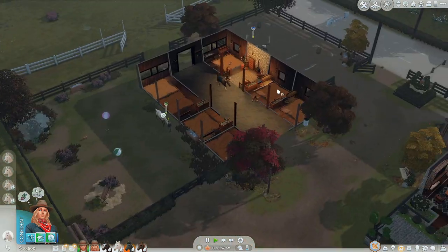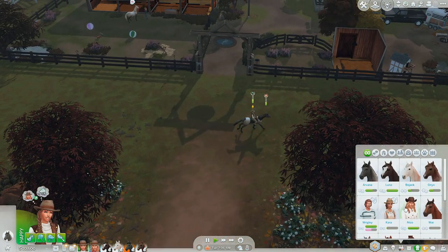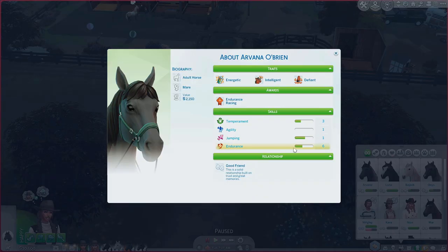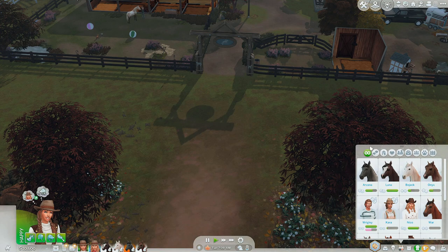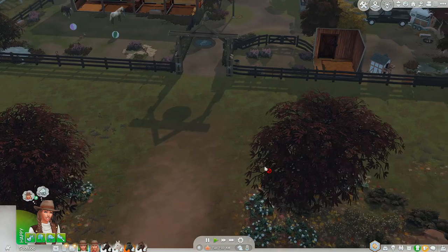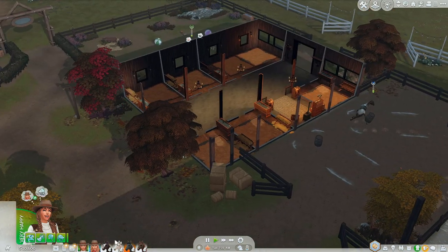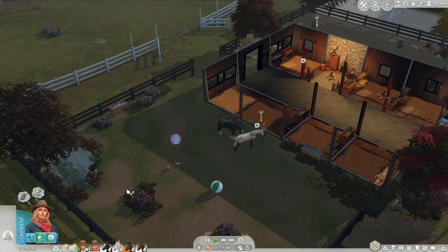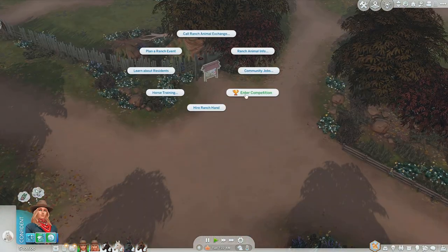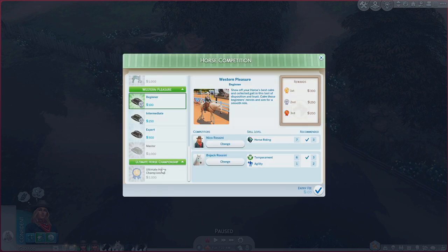Luna's done - she messed up, trash. They just got done on their run. Arvana's endurance skill is six - we need to get her temperament up too, she's only at temperament three. Luna is at five, pretty solid, and Onyx is at four. Arvana definitely needs some training. Let's have them go train really quick while we enter Bojack and Nico into a competition. Western pleasure with Bojack - let's do the dang thing!